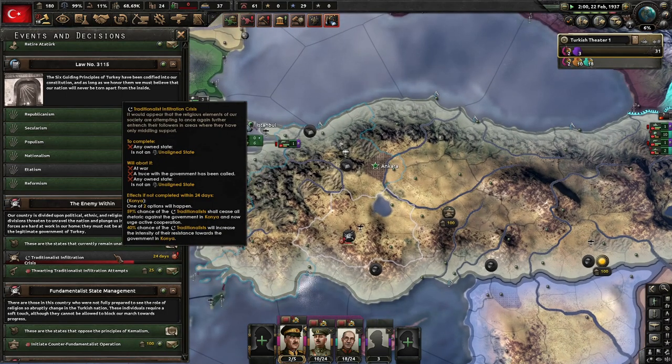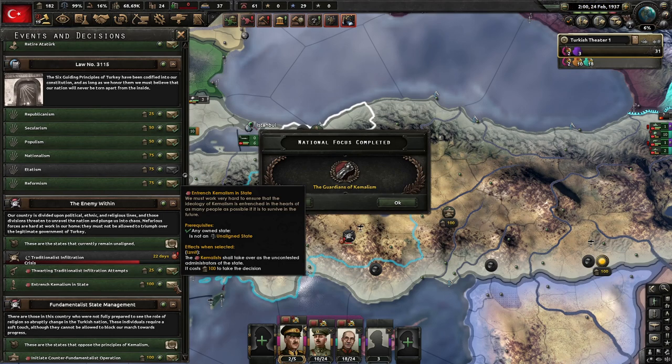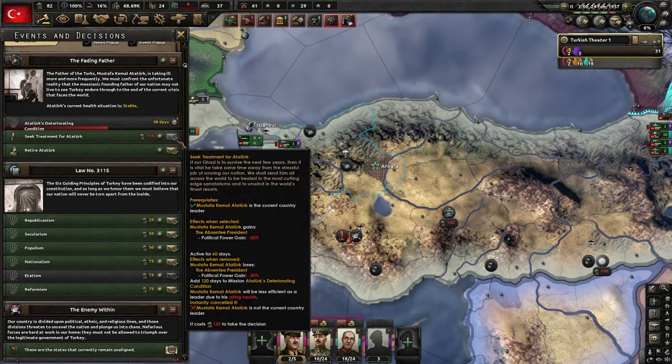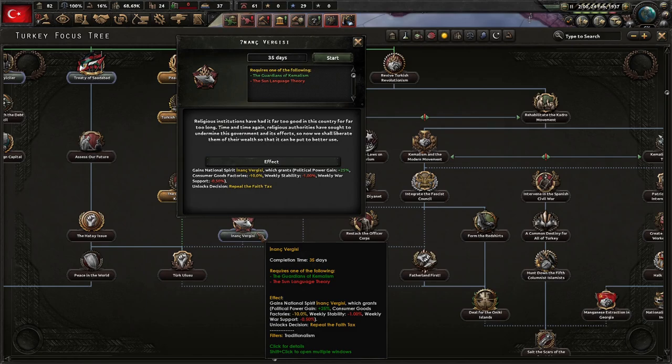Traditionalist infiltration again — goddamn traditionalists, I swear. And there we go — entrench Kemalism in the state. We must work very hard to ensure that the ideology of Kemalism is entrenched in the hearts of as many people as possible if it is to survive the future. Now that should prevent them from infiltrating different areas around here. We're going to save up for more daily political power — and it's going to hurt a little. Religious institutions have had it far too good for far too long, so we shall liberate them of their wealth to put it to better use.